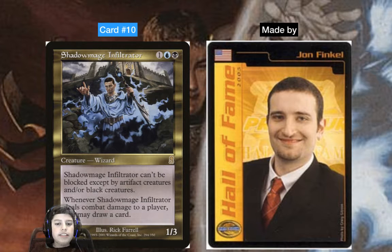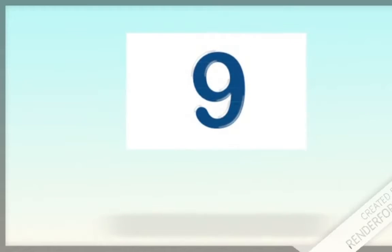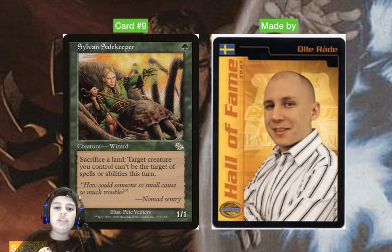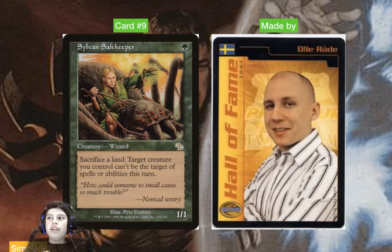Card number nine is Sylvan Safekeeper, which was made by Olorad. It's played in some Legacy and Commander decks — it's not as bad as you think. One mana, one-one Human Wizard — sacrifice a land and target creature you control gains shroud. It can save lots of your creatures and can be really powerful with stuff like Mending of Dominaria.